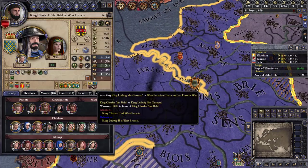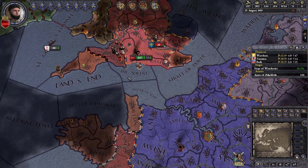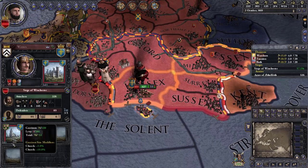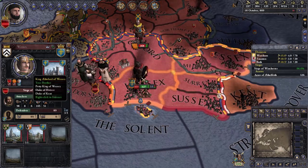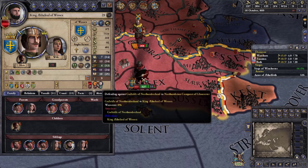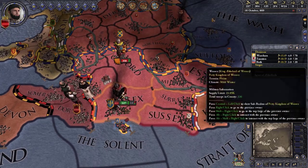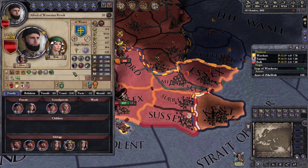I'll slowly besiege since thankfully Ethelred doesn't have much levy. Now Halfdan is defending against Northumbria — but we have an advantage here. I want to make sure Alfred is personally leading the troops in this battle for the combat bonuses. We should win this since they have the river crossing penalty against them, though it'll be pretty close.